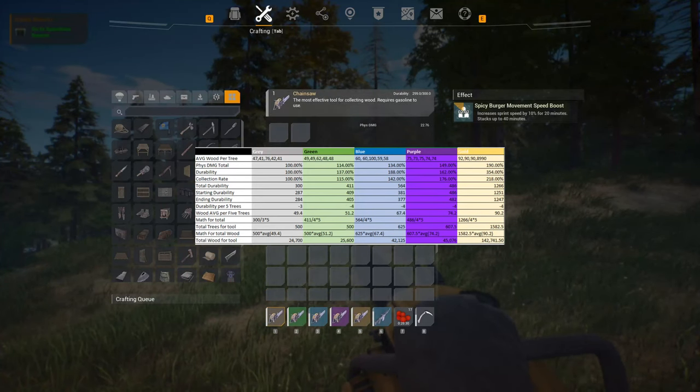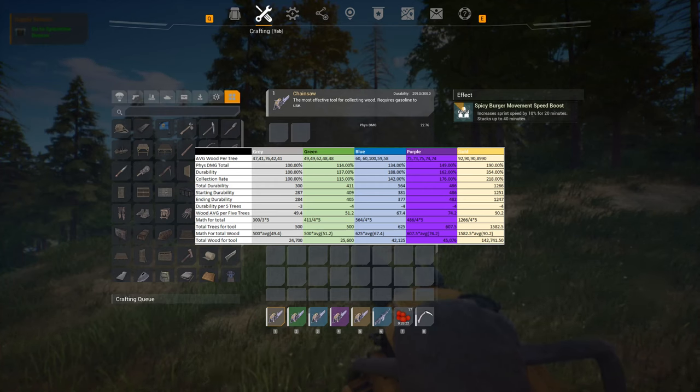One thing we can immediately notice is that the durability lost per five trees is relatively the same across all tiers. This means higher tier tools don't increase resistance — they just increase total durability, which is what we expected. Between gray and green there's no noticeable change, so there's really no good reason to spend the extra resources to make green. Blue certainly has a noticeable difference, but purple isn't much bigger than blue — though that could be because of a bad blueprint. We had six purple blueprints and chose the best one, but it is still up to luck. For the gold blueprint, that 254% extra durability really keeps the tool alive longer and means you have to repair it less, which matters because the repair fees on gold are much higher than on gray. And the collection rate more than doubles.